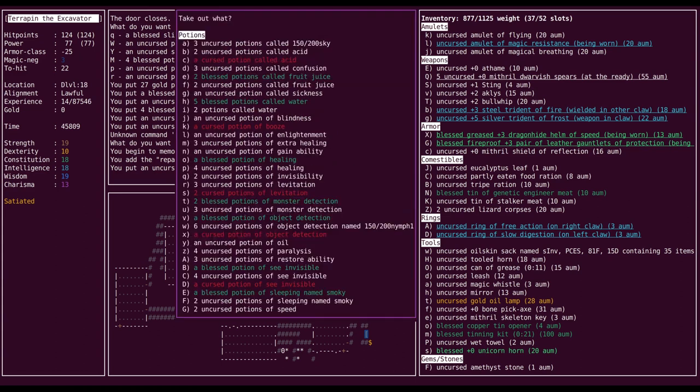Let's see what potions we want to dilute. Booze has no use basically. Blindness — don't care. Infusion — we should check what this is. Fruit juice. Sickness — can't imagine we'll use it for any offensive purposes, especially as a lawful. I should unname these, that's annoying. And then see invisible — and we're good.